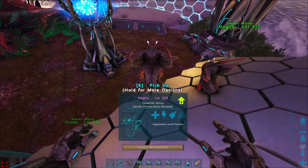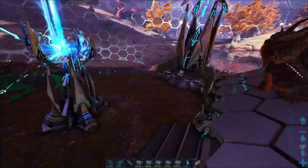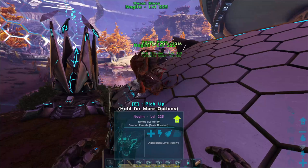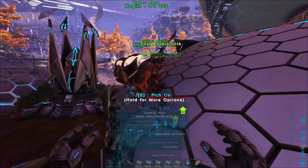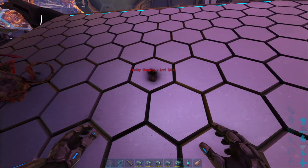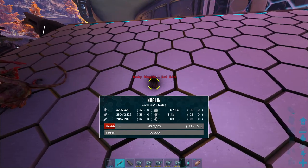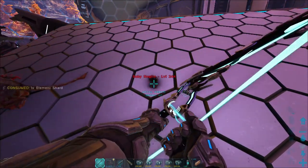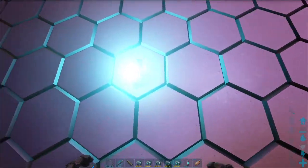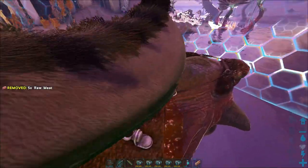We're coming up real close here on the Noglin birth. You might also be wondering why these guys are up on the roof instead of down there - that's because of just how these guys come out, they like to clip through the ground. Like see how low that guy was when he came out, he's almost directly below. But with your stats... nope, you did not have what I wanted.